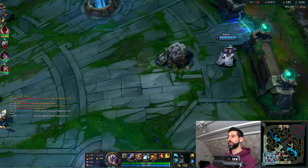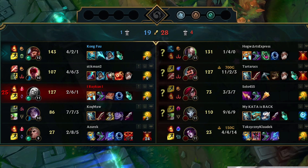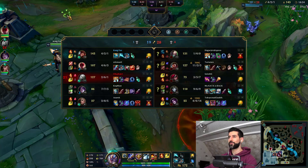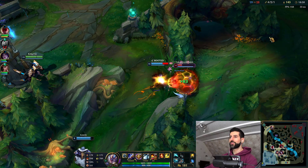Now we're gonna officially start to build Black Cleaver. It's not looking good guys because I've got a feeding team — a feeding fiesta as you can see: my Lee Sin is 4-6, my mid lane is 2-6.